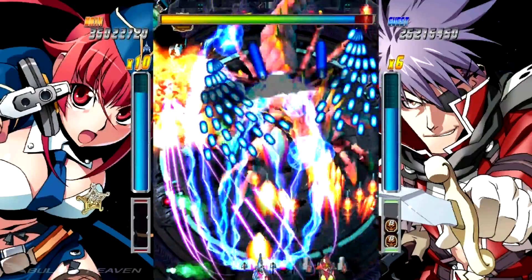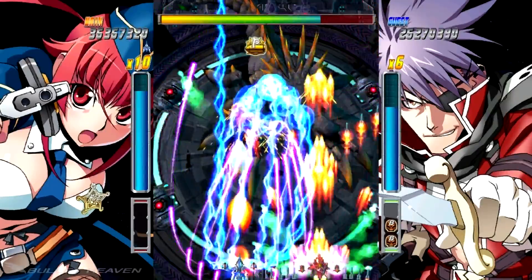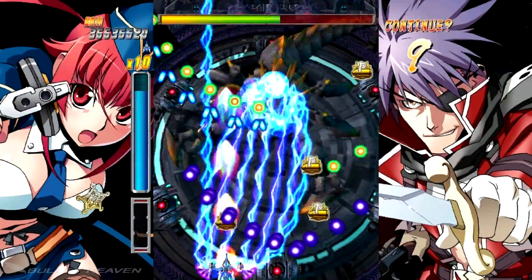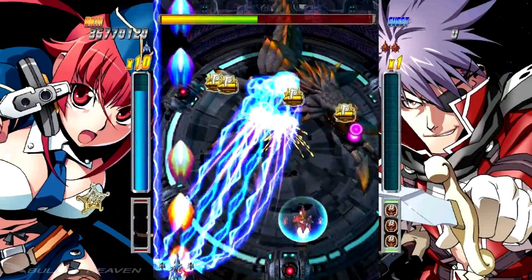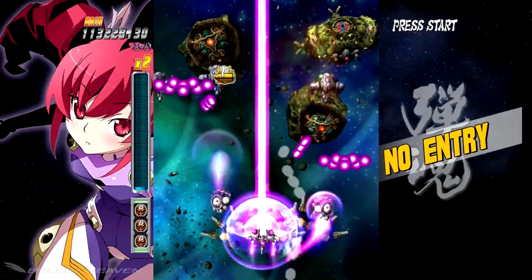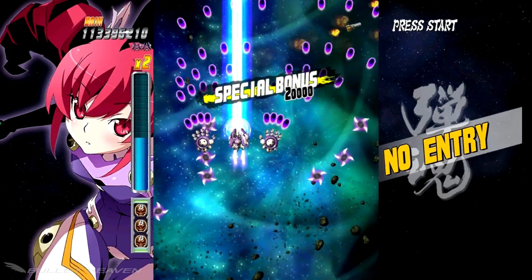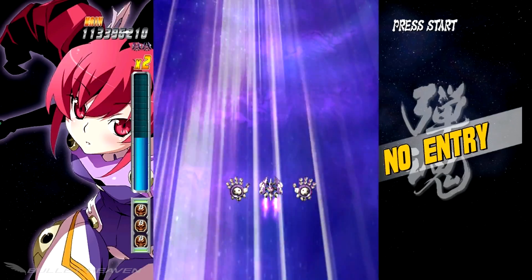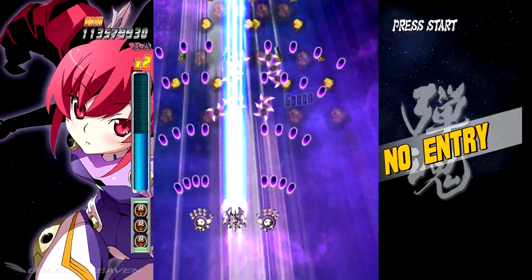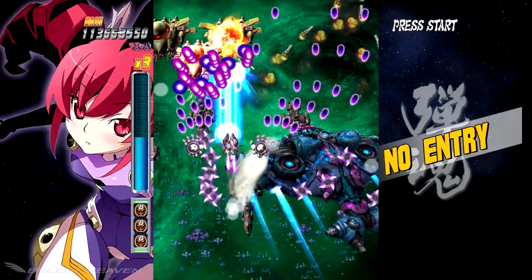It's also worth noting that there is no difficulty selection in Bullet Soul, which could make for a very easy game for veterans. However, a 1CC will definitely still be a challenge for even intermediate players later in the game. For players that need a little more help, an auto-bomber can be activated before the game starts to automatically clear bullets with a bomb if the player gets hit. Type B refines Bullet Soul's gameplay with tweaked Xtend scores and a more daring gameplay twist with the added fourth ship piloted by Loop. This ship has a very short-range melee attack when Concentrated Fire is activated, which is hugely powerful but requires players to be precariously close to their targets. Type B Xtends are much easier to grab, which also makes for a more forgiving game.